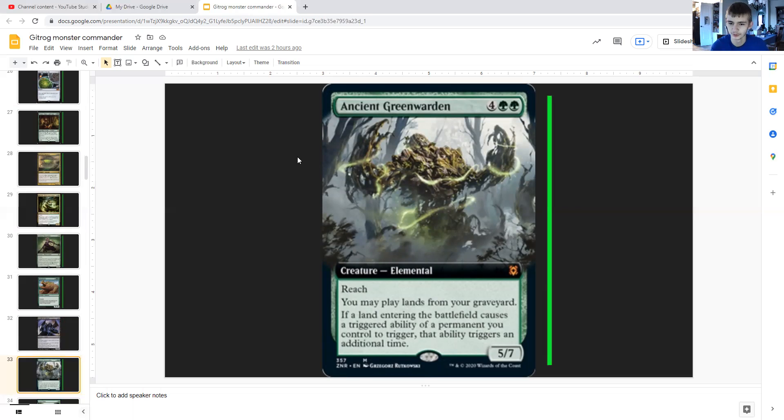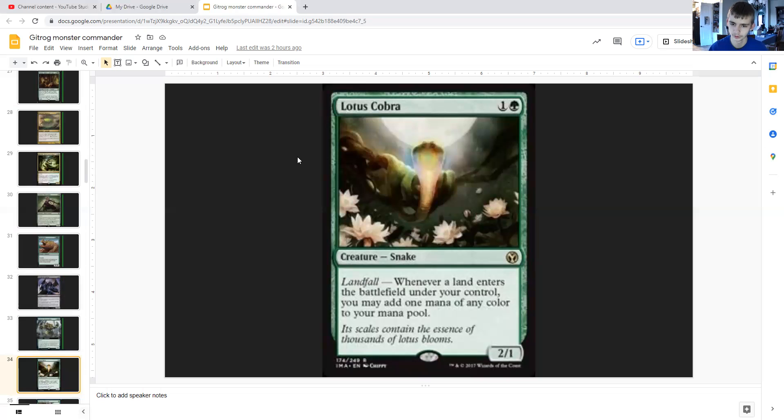Ancient Greenwarden costs four generic and double green — it's an elemental with reach, 5/7. You may play lands from your graveyard, and if a land entering the battlefield causes a triggered ability of a permanent you control to trigger, that ability triggers an additional time. We do have some landfall synergies like Lotus Cobra: for one sharing green it's a snake 2/1 that adds one mana of any color whenever a land enters the battlefield under your control. With Ancient Greenwarden out that mana will be doubled.